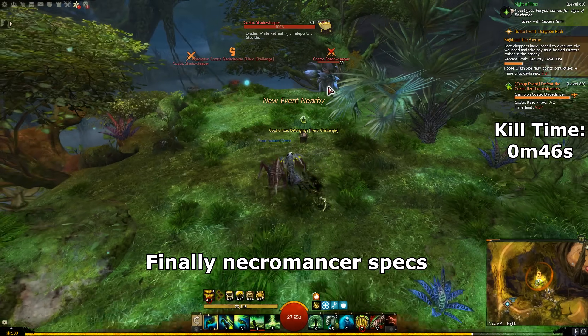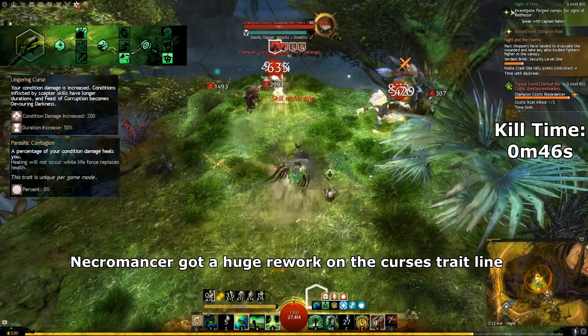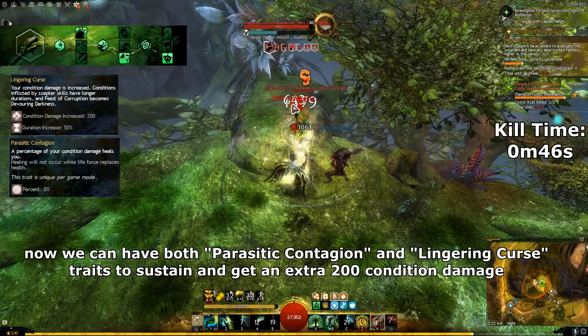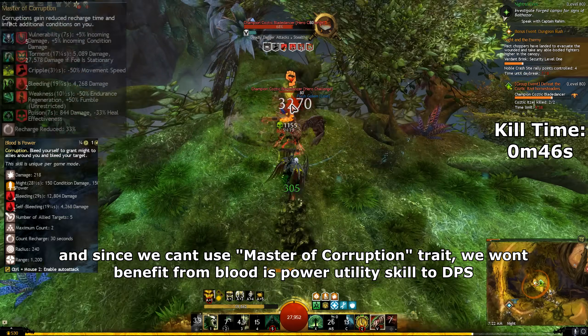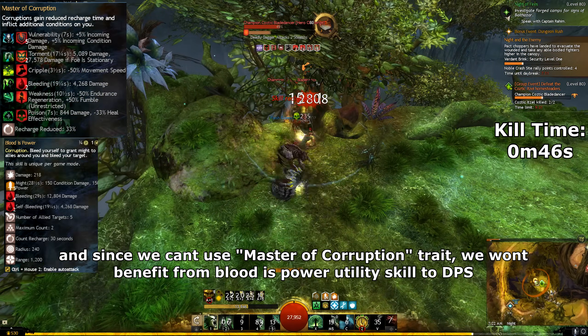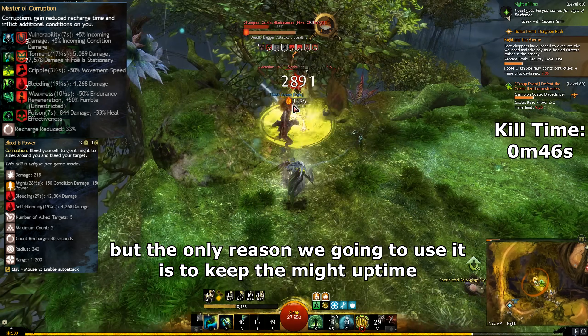Finally, Necromancer specs. Necromancer got a huge rework on the Curses trait line. Now we can have both Parasitic Contagion and Lingering Curse traits to sustain and get an extra 200 condition damage. And since we can't use the Master of Corruption trait, we won't benefit from Bloodspower utility skill for DPS, but the only reason we are going to use it is to keep the might uptime.